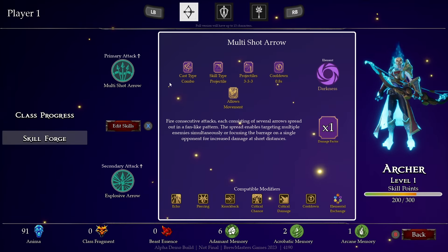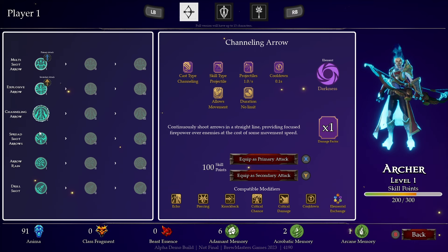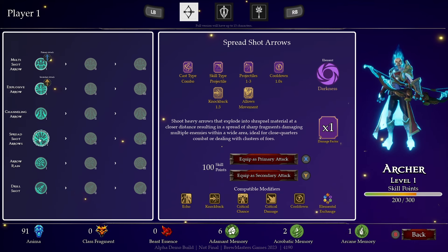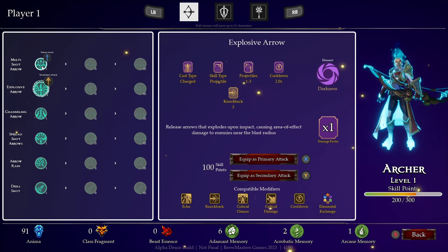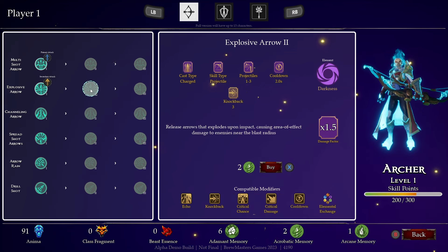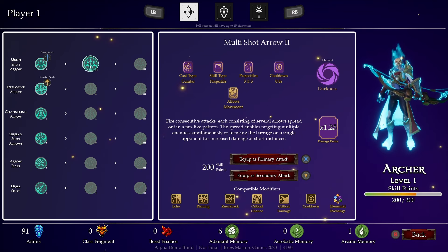We are at level one so maybe it lets us change things at the skill forge. We can change skills - we've got spread shot, arrow rain, drill shot, things like that. It looks like we need skill points to unlock some of these, so we're going to start off with explosive arrow. We can actually upgrade this to level two, or upgrade our auto attack which allows us to be moving when doing that.